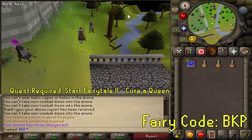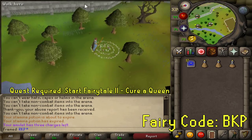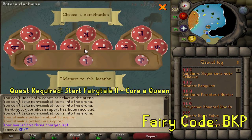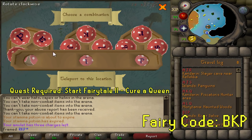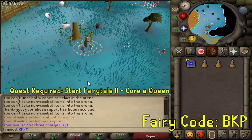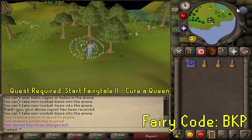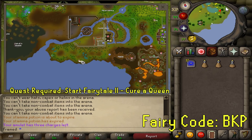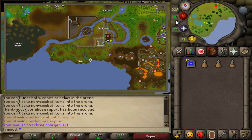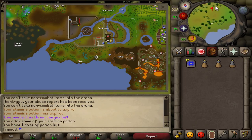The next spot uses Fairy Ring codes. The quest required is to start Fairy Tale Part 2, Cure of a Queen. The code is BKP — I typed the wrong thing in the Runescape chat, but it's BKP. All you need is a Dramen staff equipped. Find any fairy ring, run to it, go through it, quickly use the code BKP and you will be teleported right by Castle Wars, so you can bank or do whatever you need.